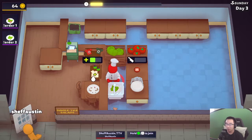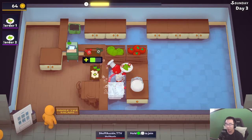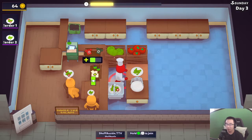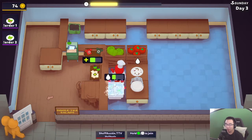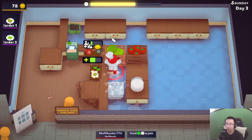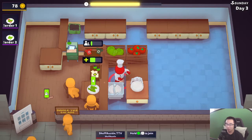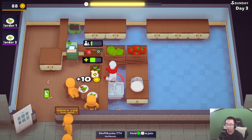Okay, this is why you shouldn't pre-plate stuff - now I just gotta hope that someone orders the salad with tomato in it. There's two people here so hopefully one of them will. I might just have to make the salads to order, because if I run out of counter space and there's nowhere to drop a dirty dish, that could be a run killer. It's okay to do this because if they want tomato I just make the tomato, and they're patient enough.